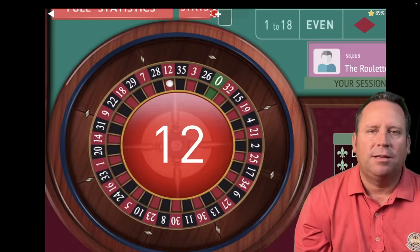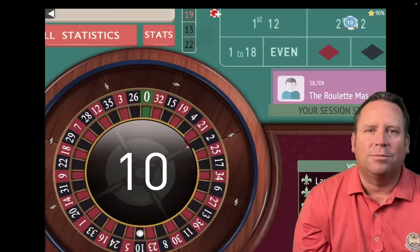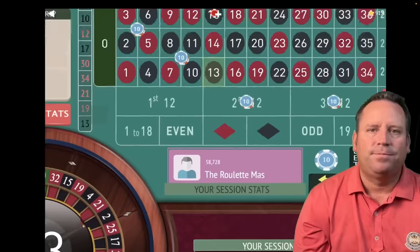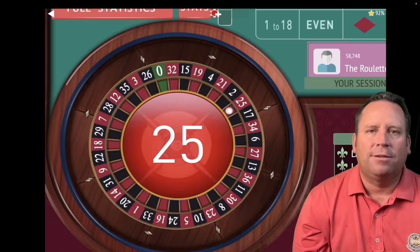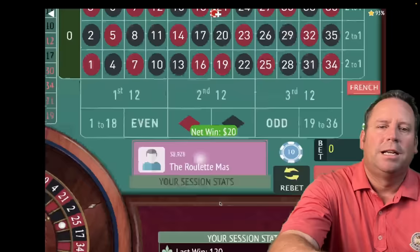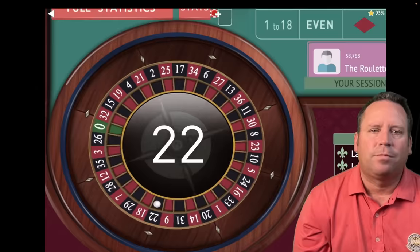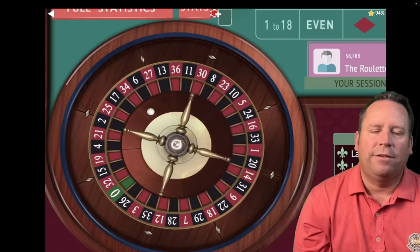That's a 12 red — another loss. Let's keep the bet the same and spin since we're still up. Building lots of comp credit and winning is awesome. There's another win at $20 — we're back up $80. Let's re-bet and spin, still at $160 base level bet: $60, $60, $20, $20. That's a 13 black — a win. We're up $100. Let's spin again at $160 — we're almost 10 minutes in out of 15. Make sure you stick around for John B's new roulette system. That's a 22 black — we're up $140. You want to walk when you're winning.